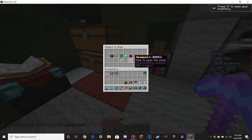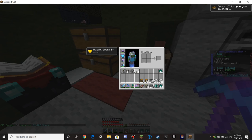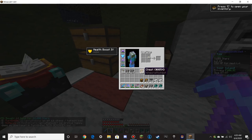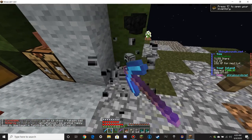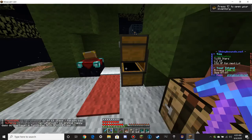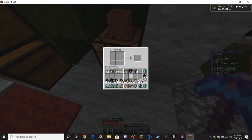Oh, we need to make trap chests. We'll just buy a stack of those. Boom. There we go, trap chests. We'll grab these and grab our coal. Yes, we do have some. We'll quickly craft that up.